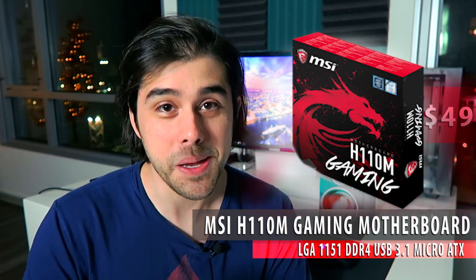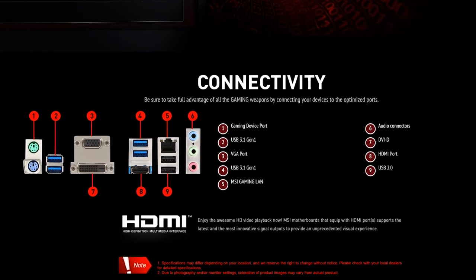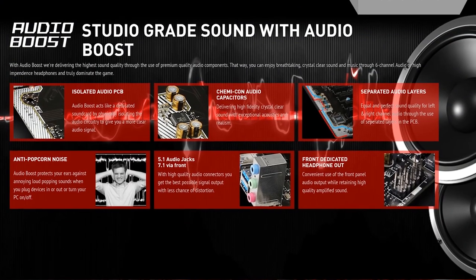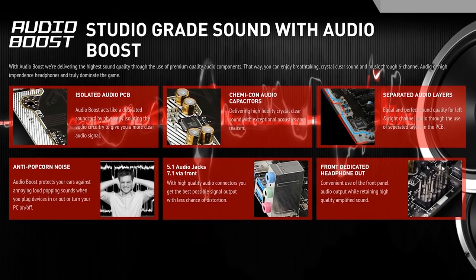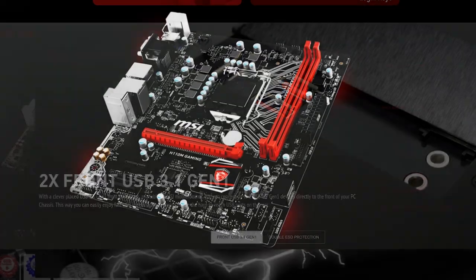Moving on to the motherboard — on the LGA1151 socket we have a really cool-looking board from MSI with a black and red color scheme, the micro-ATX H110M Gaming motherboard, for just $50. It has everything you want: plenty of I/O with USB 3, Ethernet LAN, USB 2, HDMI ports, an easy-to-use BIOS, isolated audio circuitry, decent capacitors — good enough to hopefully avoid needing a sound card. It also has front USB 3.0 headers and four 6 Gbps SATA ports.